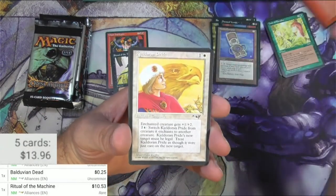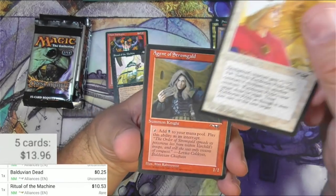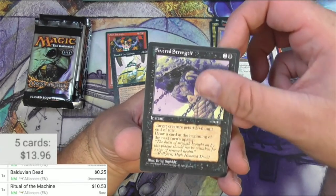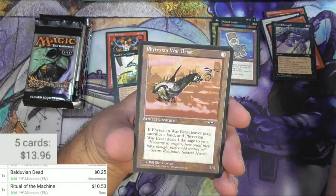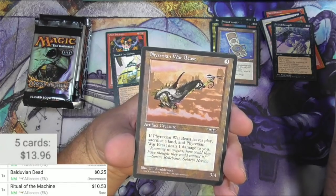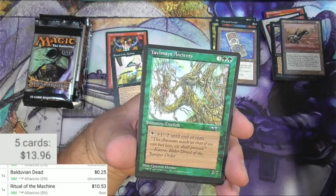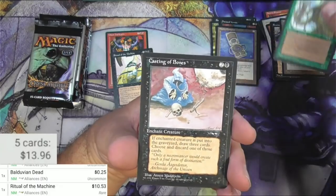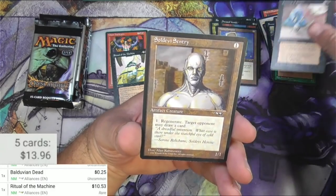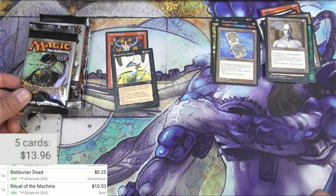Got a Storm Shaman. Keldon Pride by Kaja Folio. Agent of Stromgald. Fevered Strength. Phyrexian Warbeast by Bill Sienkiewicz — the comic book artist. I know I said the name wrong, but he used to draw Thor. Yavimaya Ancients by Quinton Hoover. Casting of Bones by Anson Maddox — I love the art. And a Seldevi Sentry. Very cool style that you don't see anymore. Fun times.